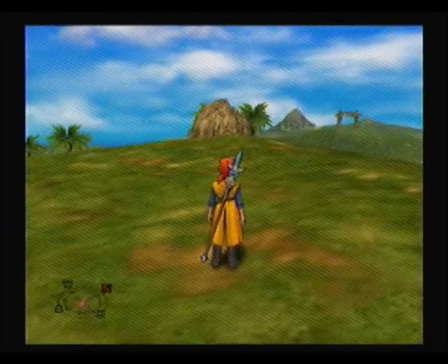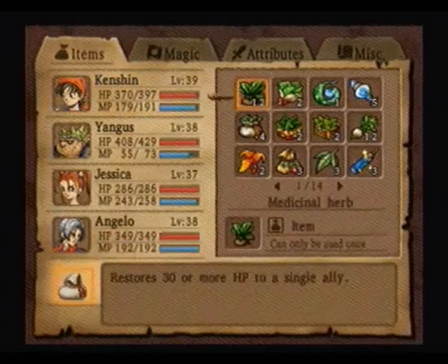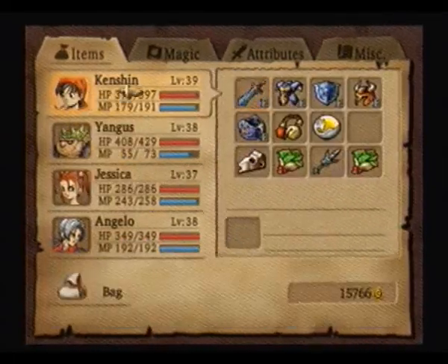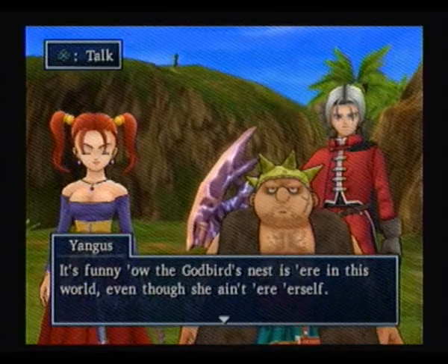Alright, so let's land here on the Godbird's Eyrie — or whatever it's called — because yes, we can explore this place as well. Now this is optional. I would definitely explore all those little places on top of the world, but this is optional, you don't really have to come here. But I'm coming here because there is a very, very, very good item on the tippity top that we want to get.